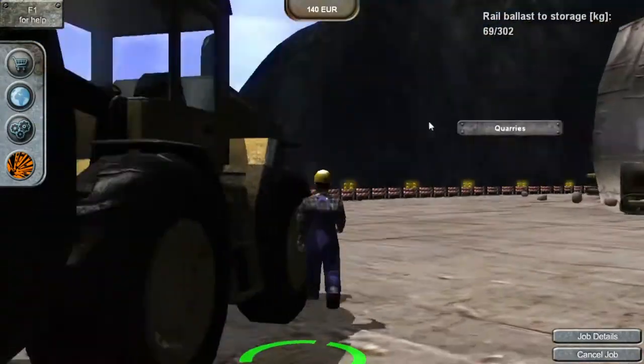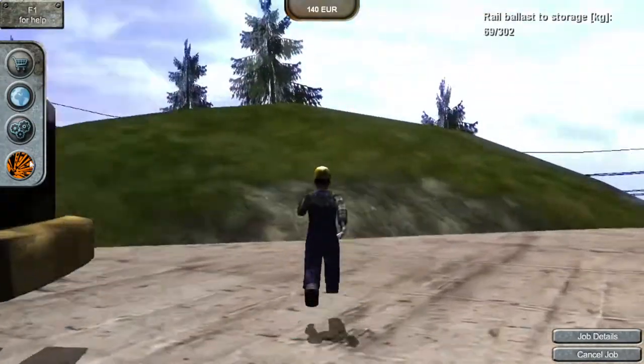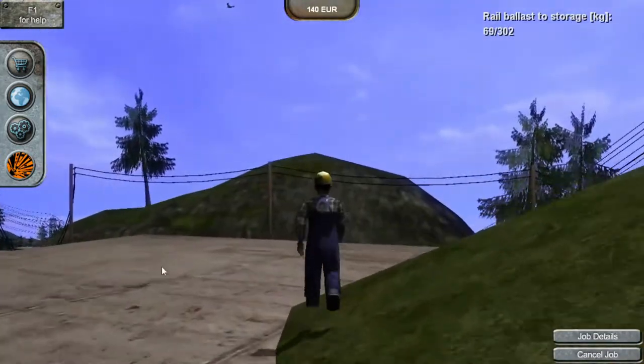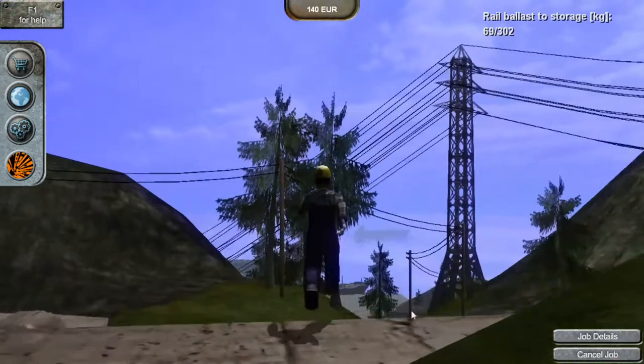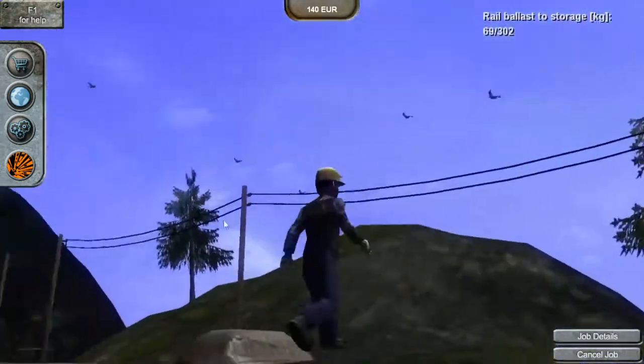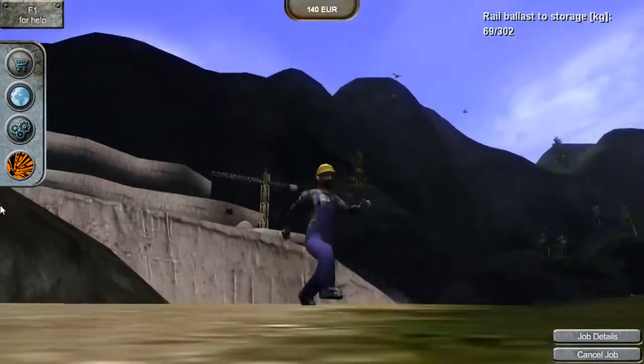Right now I'm just moving around. I still need to walk all the way back down to bring up the dumper. I could take the transporter to go back down, but then I don't have it up here and I'd rather have it up here.